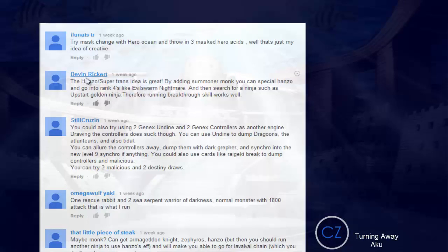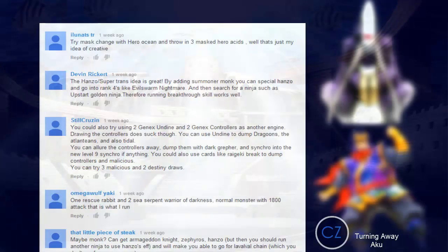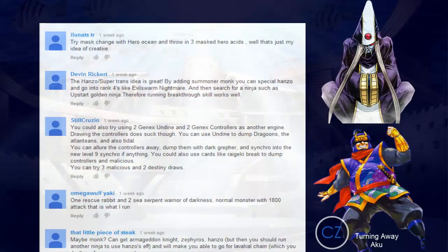Devin Rickert's comment reads: the Hanzo Super Transformation idea is great; by adding Summoner Monk you can special summon Hanzo, go into Rank 4s like Evil Storm and Nightmare, then search for a ninja such as Upstart Golden Ninja, and therefore running Breakthrough Skill works. I like the idea, but effect negation is a thing. Once you get hit with a Veiler on high-risk high-reward cards like Summoner Monk and Dark Grepher, it really hurts.